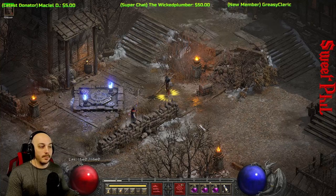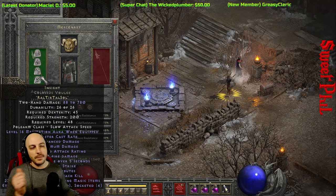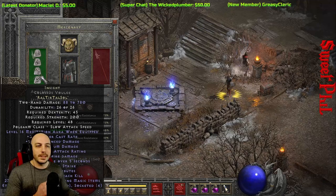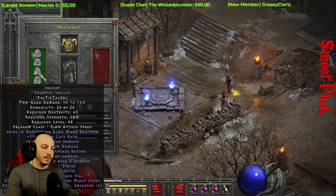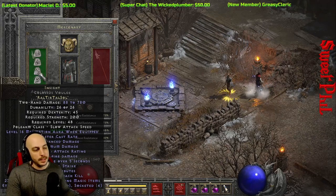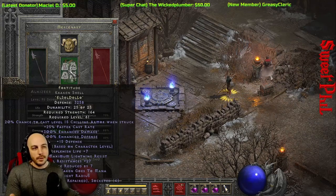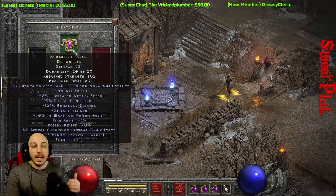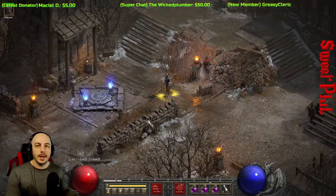Now for the Mercenary — I went with Insight. It's important to remember that Infinity does not help here because the Conviction aura only reduces Lightning, Fire, and Cold resistance — it does not affect Poison resistance. You could go Obedience or Breath of the Dying, but I went with Insight so I never have to worry about Mana. I also put Fortitude and Andariel's Visage on the Mercenary so he deals more damage and can leech more life as well.